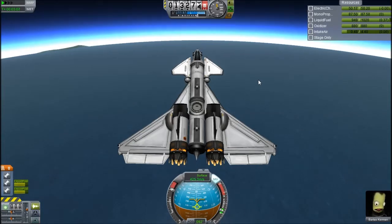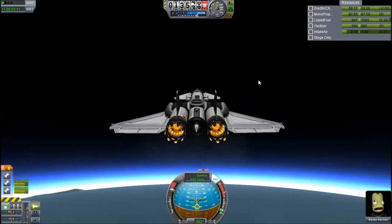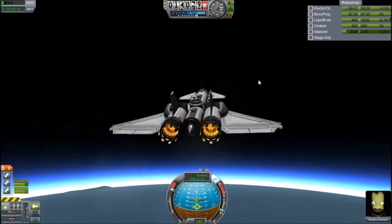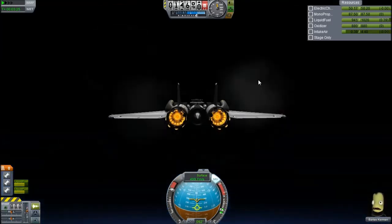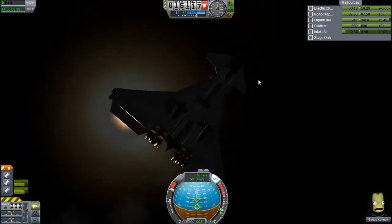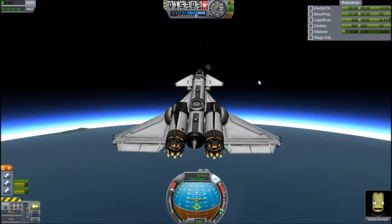Something they talked about at KerbalCon is that one day they're going to implement costs — that's why you see parts priced in the VAB. They'll implement a full cost system so you'll have to pay to build and launch things, and you'll take on contracts to make money. So if you can make an SSTO, you can reuse the craft and get all the money back — with the exception of the fuel, obviously. But fuel is cheap in real life — it's like 0.3% of the cost of the rocket.